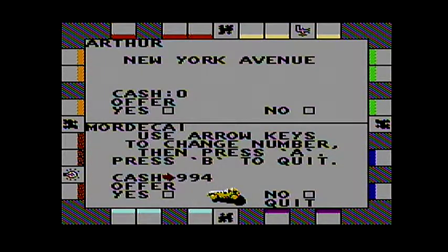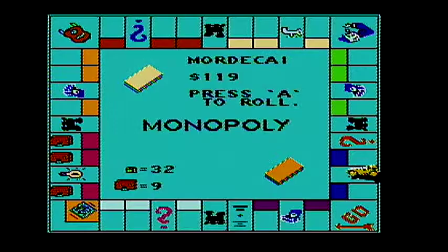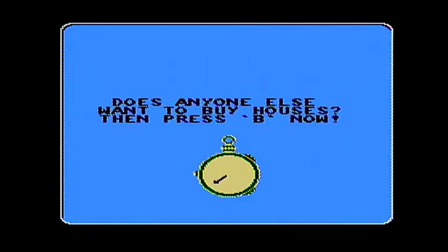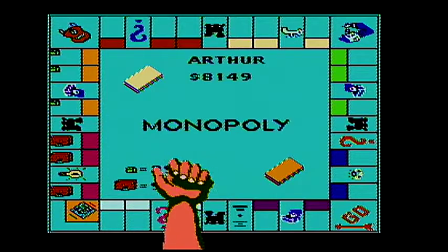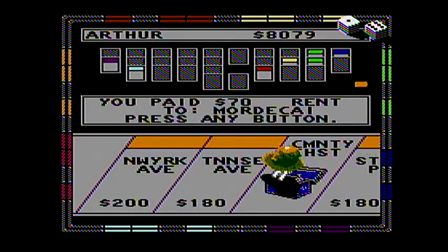Good. Let's see. $2,500. Wow, that's a lot of money. But it is worth it so I can get my second monopoly. Let's immediately put houses here on the orange properties. I wonder if he landed on it. $70. I spent $300 to get $70 back. It's okay.